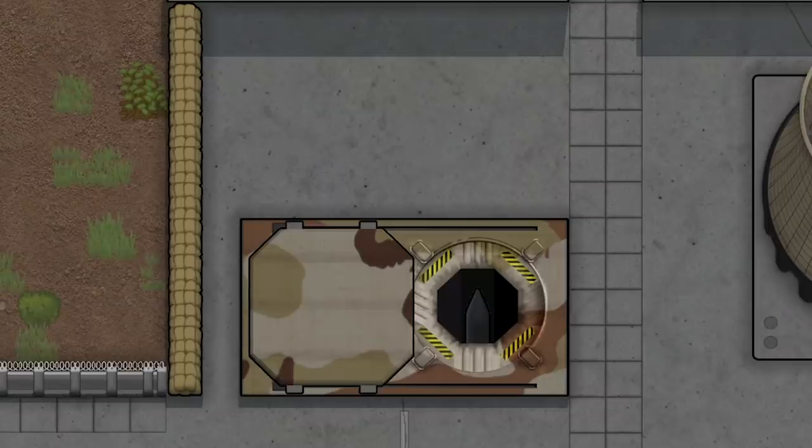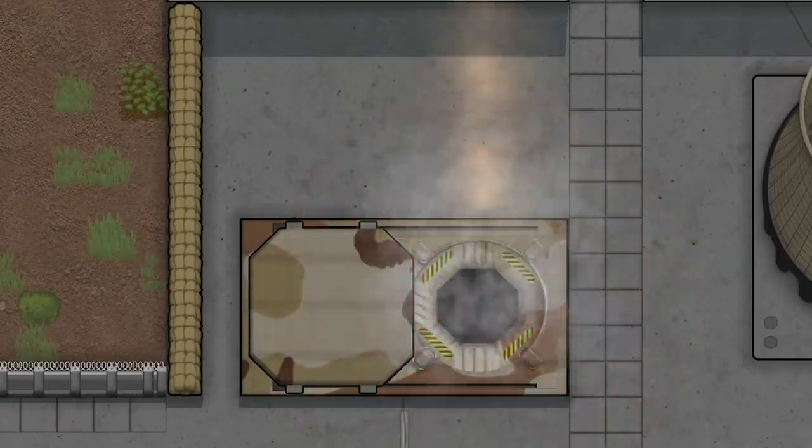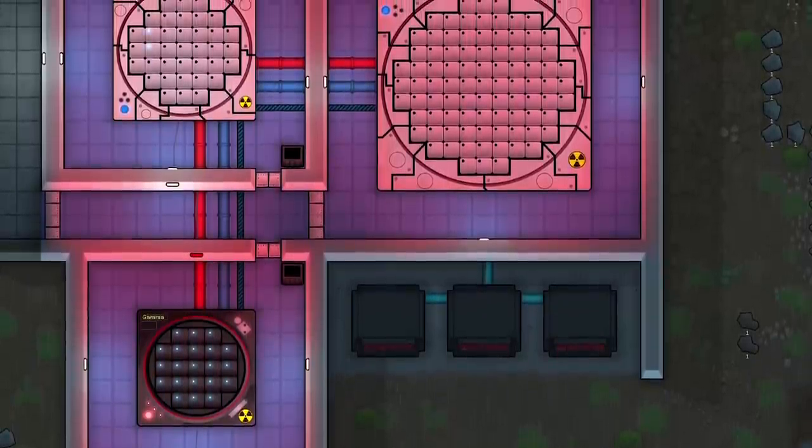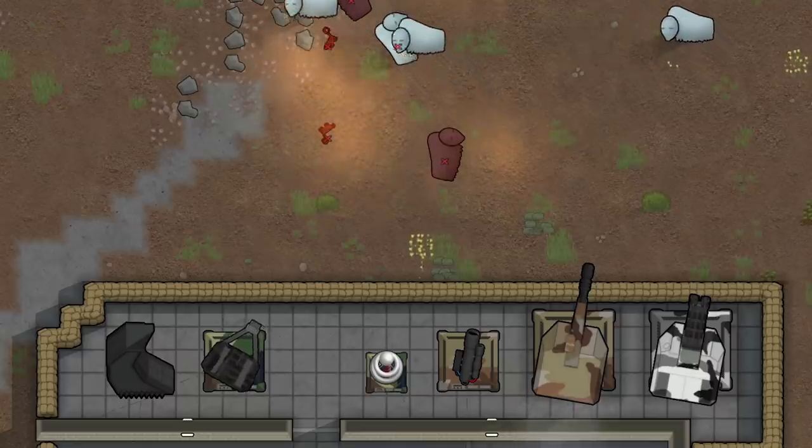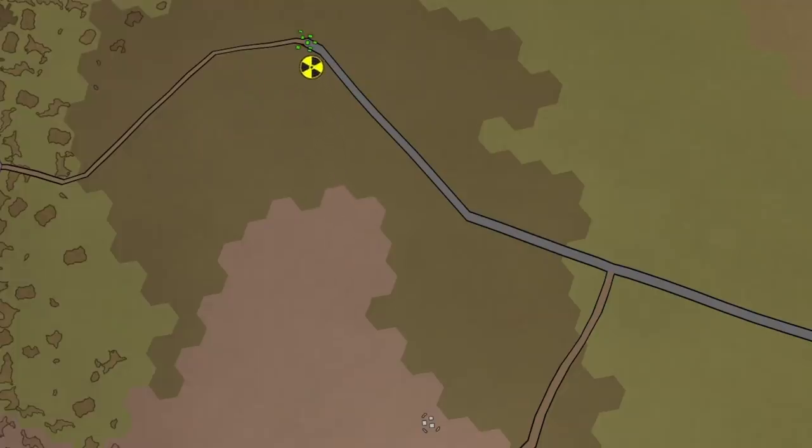Or how about that big one — a nuke? Rim Atomics adds some of the best power generation and defenses you can find. Just beware not to blow up your reactor.